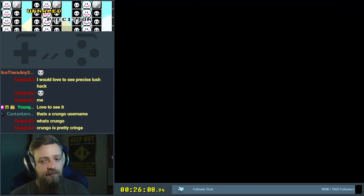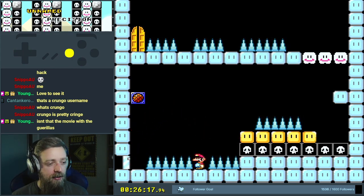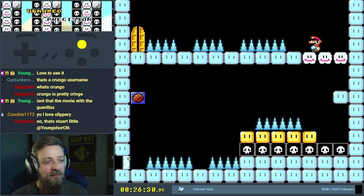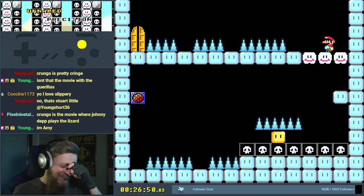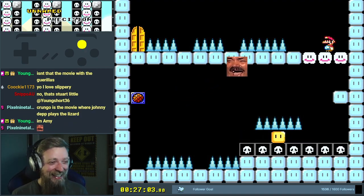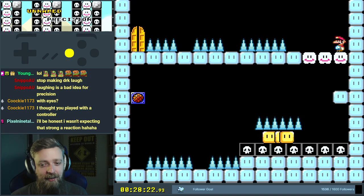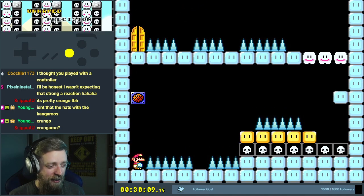Slippery precision. Take your time — except here when you have to go straight away. Chrongo — the movie with the gorillas. It's the movie where Johnny Depp plays the lizard. Does that poster exist? Has anyone photoshopped the movie Rango but it says Chrongo instead? How am I meant to do slippery precision with images like that in my head? It hit me just right.